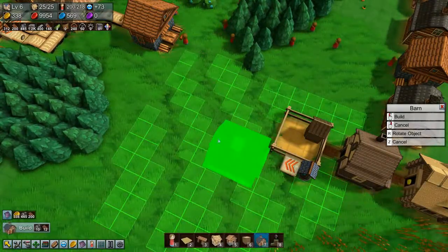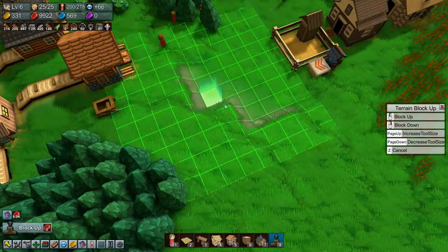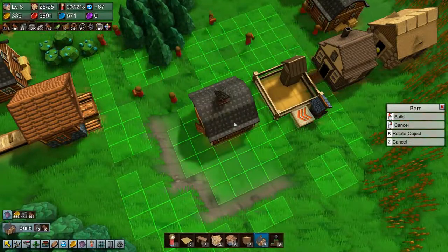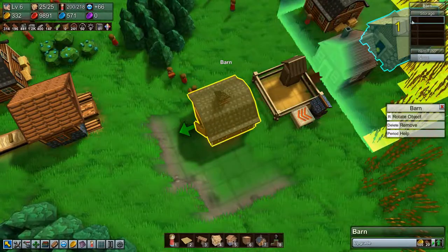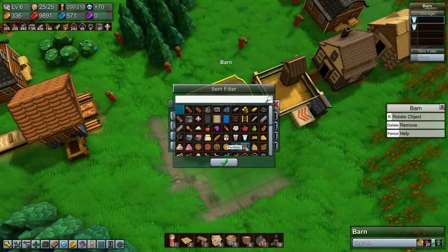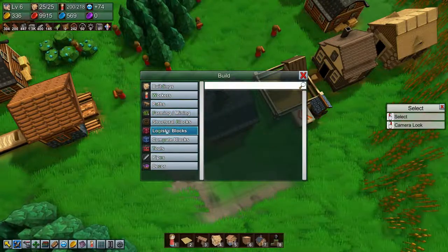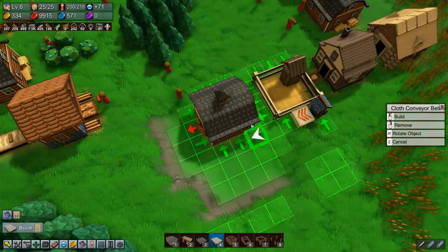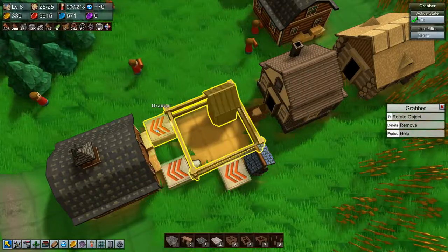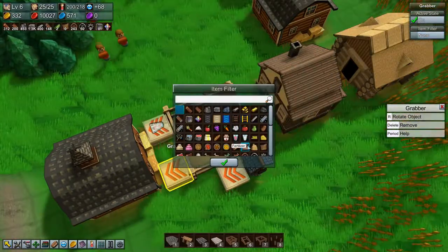Which means we want another barn. Let's level the terrain a bit and build a barn. I'll filter it to have milk times two and fertilizer times two. Then we will put in some belts and some grabbers — and tell one to be milk and the other to be fertilizer. Alright, so that's milk coming along.